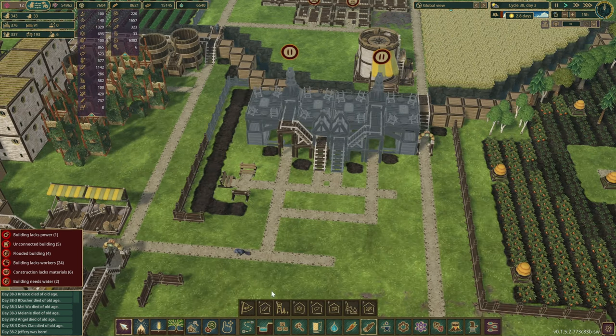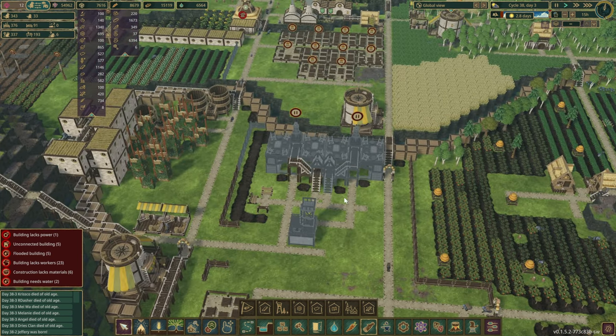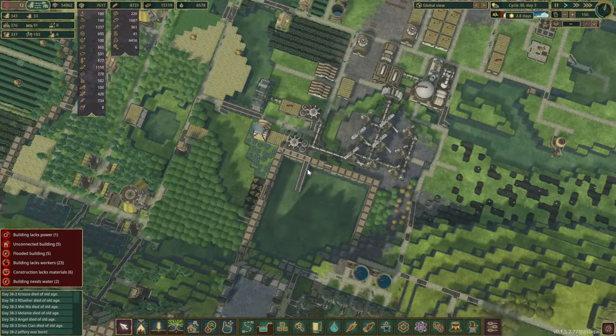We do need a forester actually here too. Yes, we do — that should cover pretty much everything we need. Let's put it there for now and we'll move it around as we need it to be.